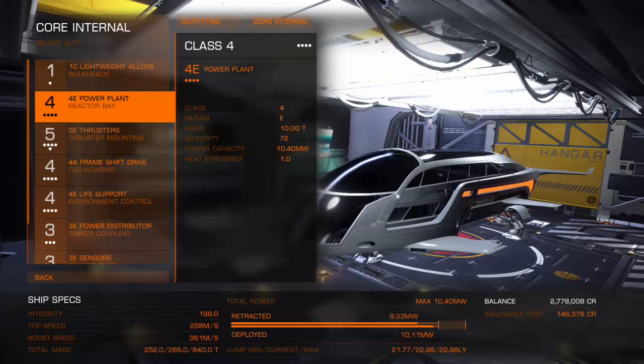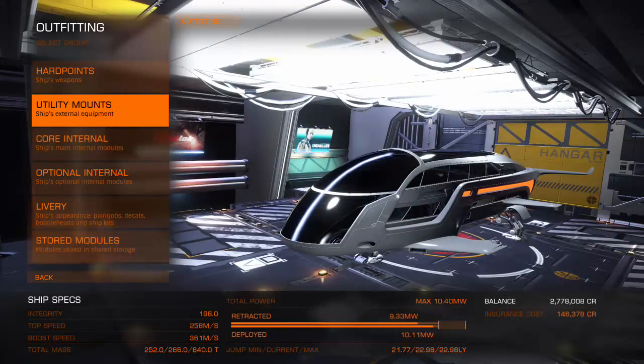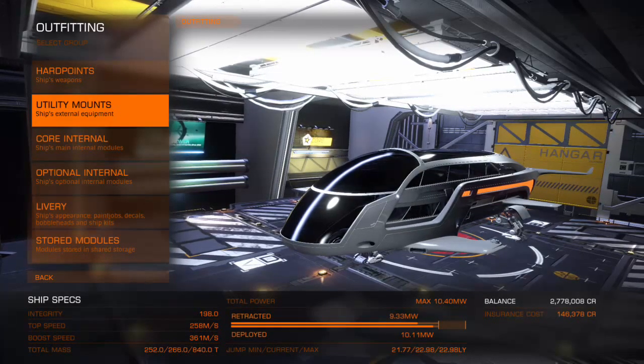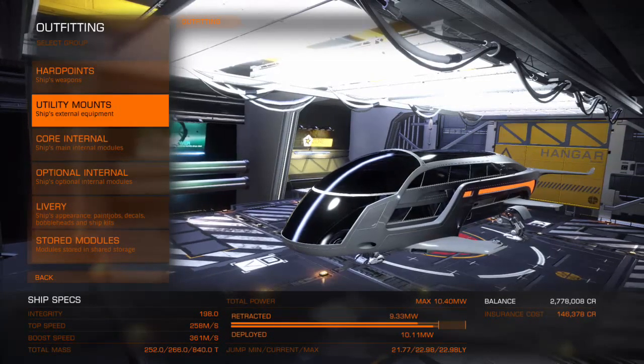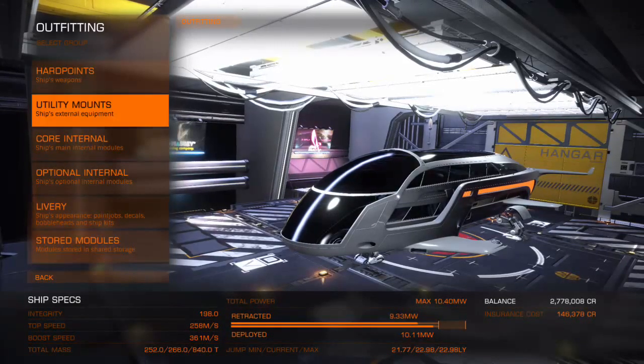The power plant bugs me a little — I may have to upgrade before I can even deploy hardpoints. But I'll find another place that will do an A-grade power plant; there's always one close to hand. Anywhere that's a high-tech station without fitting issues does tend to have them, so it shouldn't be too hard to find. This is why I'm sharing Nijima Gateway — because it has a good selection of just about everything.